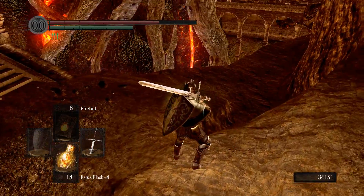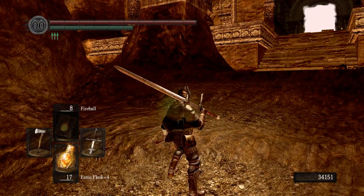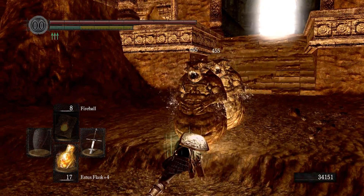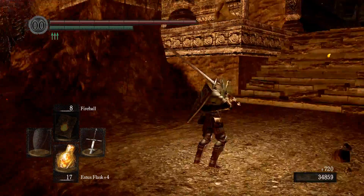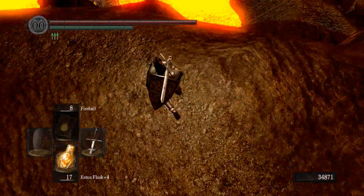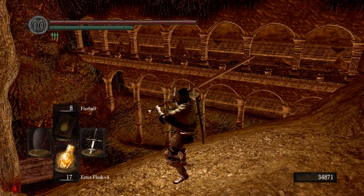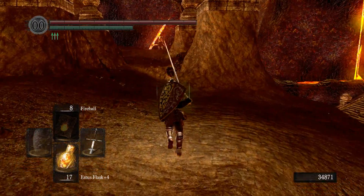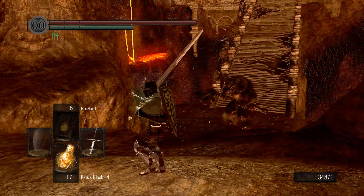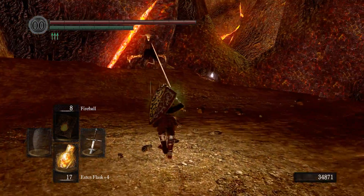At least we've got the axe just in case. Two for one, roll up roll up. I know there's an item around here. Taurus demon - as long as there's a path all the way over there. There are more Taurus demons. He's doing the moonwalk - is he just going to walk back? He's happy walking back. Let's kill this one and grab that item.